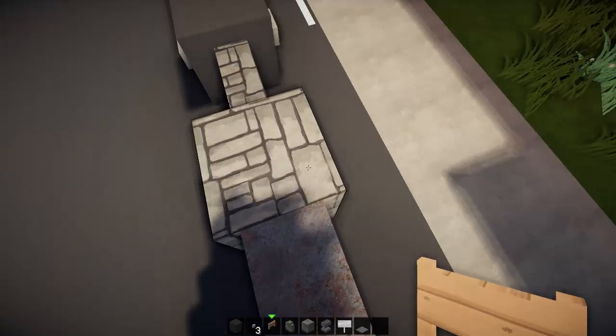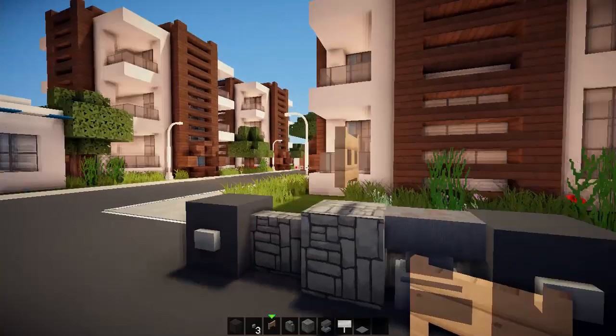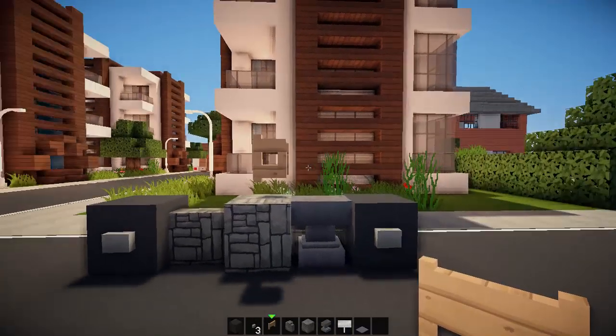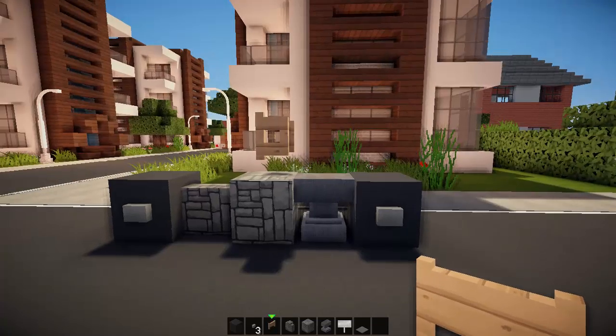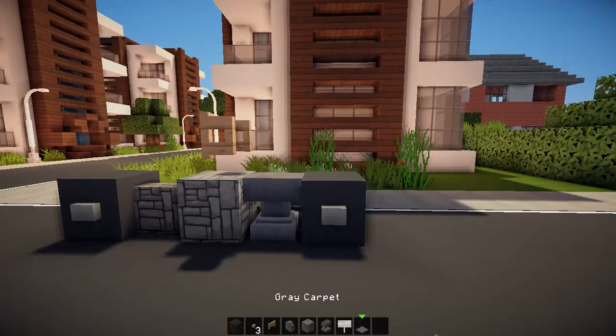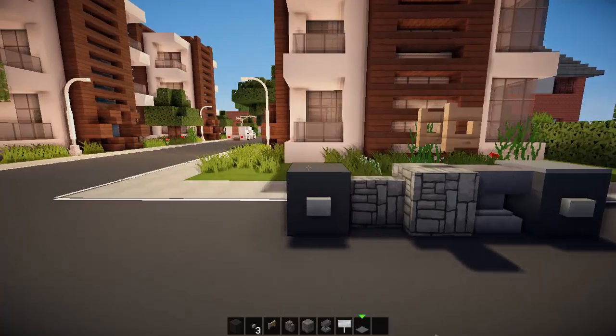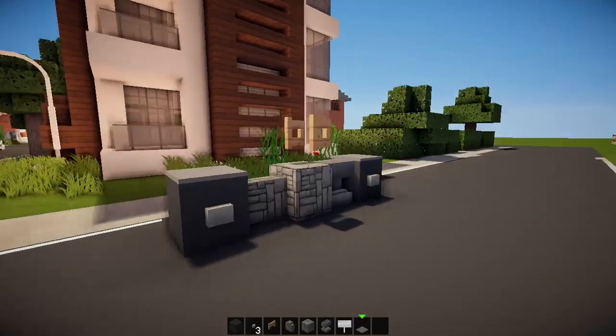Now, on top of the cobblestone block you want to place a fence down, and then pull it out towards the anvil — this will be sort of our handlebars. Then, grey carpet over the back wheel and on top of the front wheel.